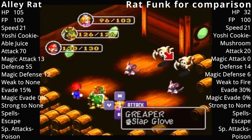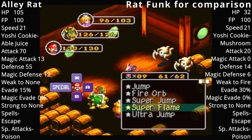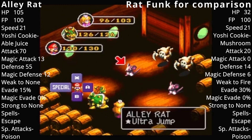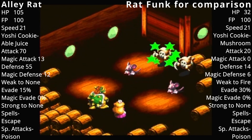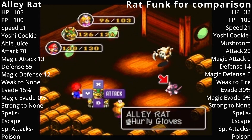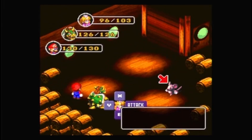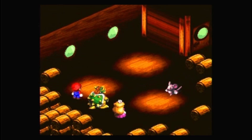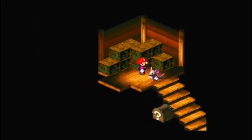I think we're gonna get rid of these Reapers first. Let's use an Ultra Jump. Get rid of the Greaper and I will go ahead and fight all of these alley rats.